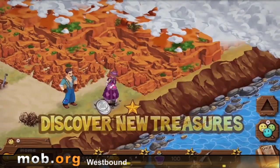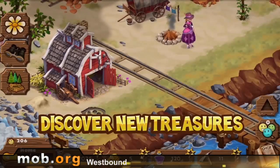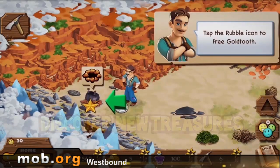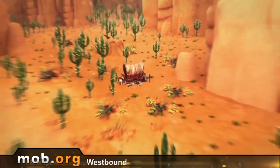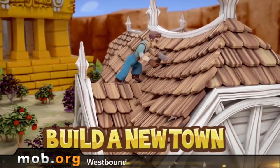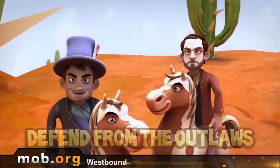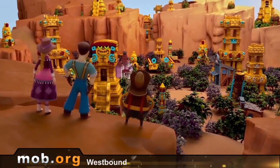Westbound is an interesting city-building strategy game where you have to build your own western city. On your way to the west, your carriage broke down in the Canyon Gorge. You, together with a group of fellow travelers, start building a shelter, and suddenly a brilliant idea comes to mind. Why not go ahead and build a city? Equip your ranch, find treasures, and learn the secret of the Canyon Gorge.